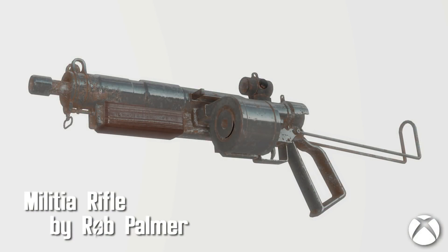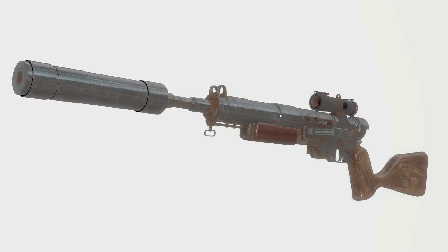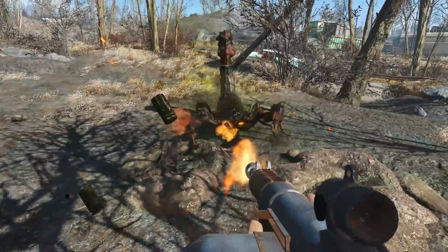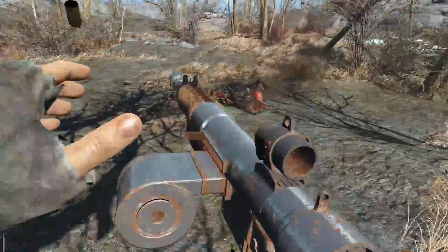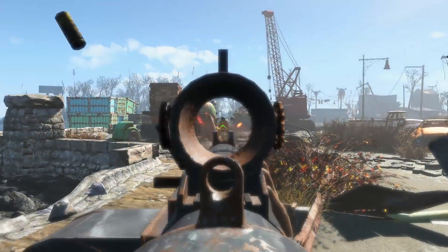Militia Rifle by Rob Palmer. The Commonwealth gunsmiths have begun production on a new rifle. The militia rifle is a lore-friendly, customizable, and level-scalable weapon that looks and shoots great. There are 10 receivers, 4 barrels, 6 stocks, 4 magazines, 6 sights, a compensator, and a suppressor.